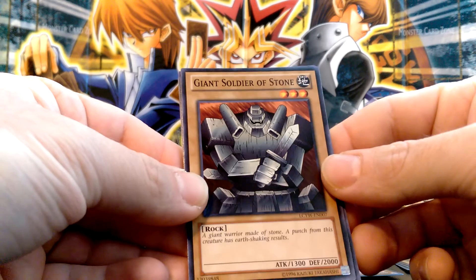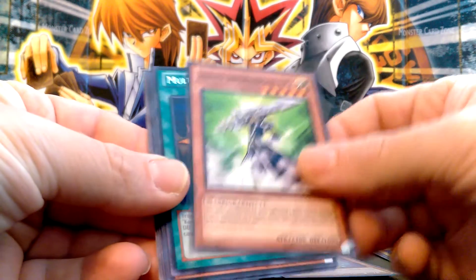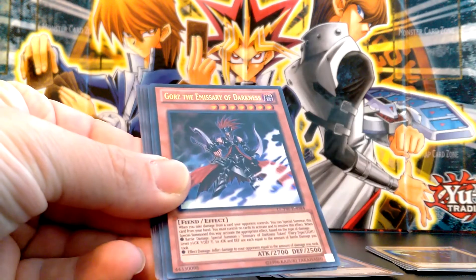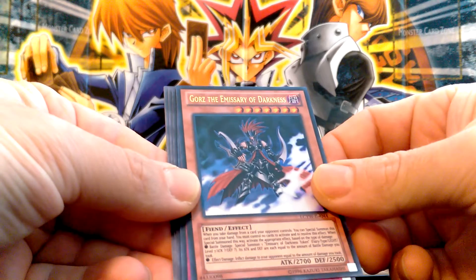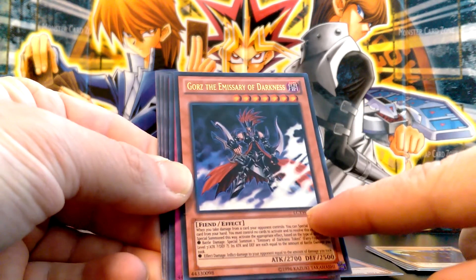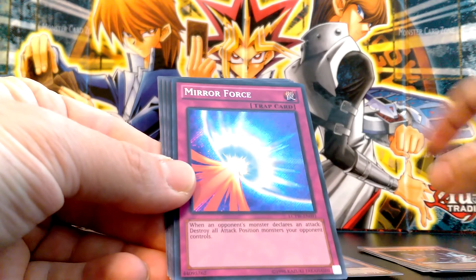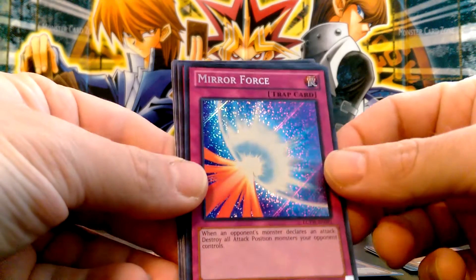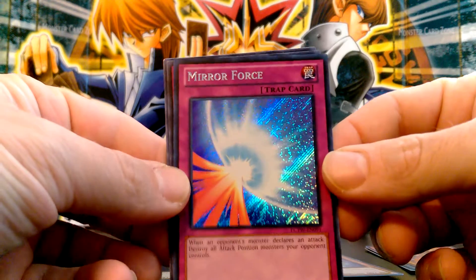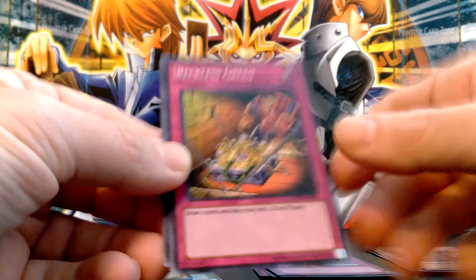Giant Soldier of Stone. Silent Swordsman Level Five. Multiply — rare. Gorz the Emissary of Darkness — I got two of these now, and this one has a slight chip but it's okay. Mirror Force — nice! That's an epic card, everyone loves Mirror Force. Look at that, it's just so awesome. And then Reckless Greed.